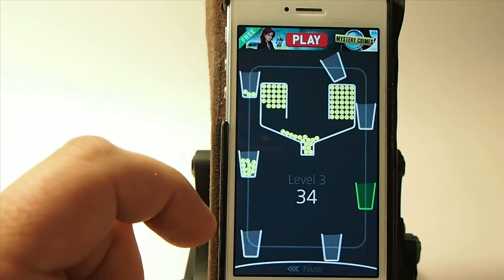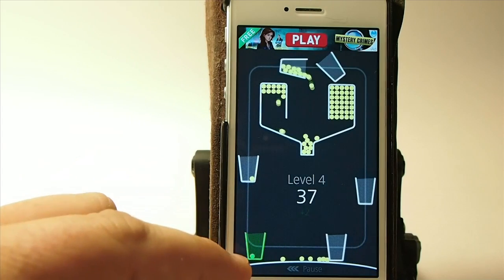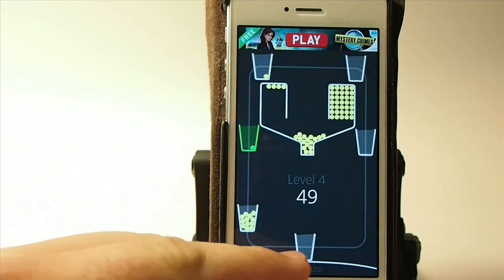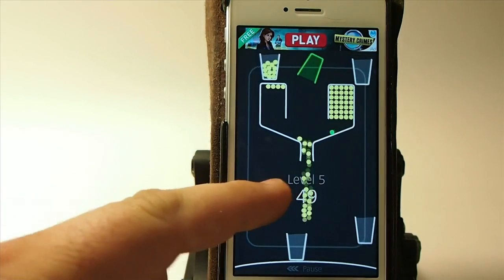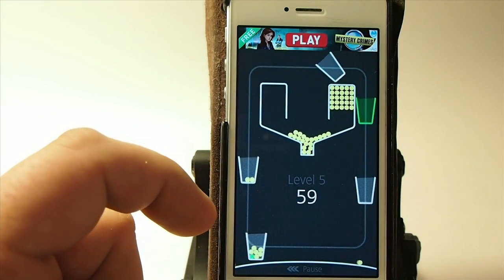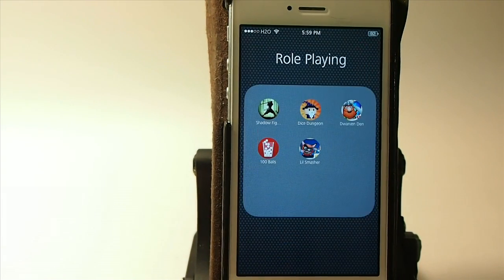What you want to do is — when you miss a cup, if you let a cup get by you without getting a ball in it, you lose that cup. I got one in there — I thought it was empty. So that's pretty much how that works. It's called 100 Balls.